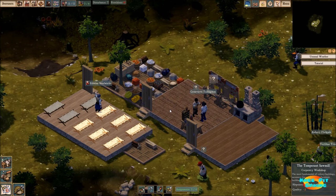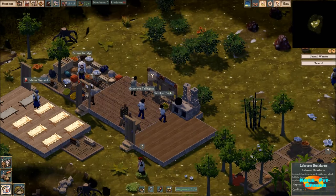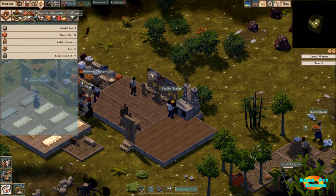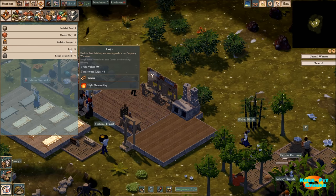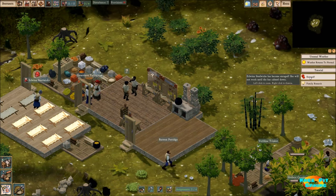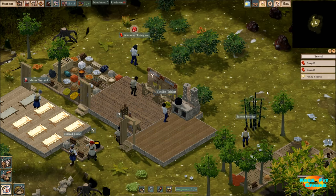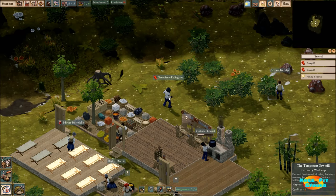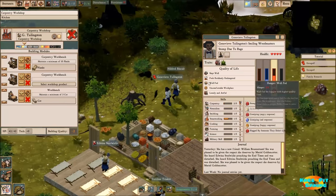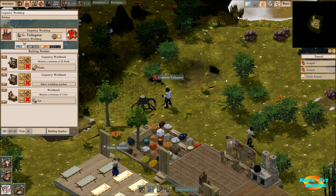Kitchen is up and going. Carpenter is up and going. We've got hopefully plenty of storage space with our stockpiles around. Now we need to work on another building, but first I want to see how we're doing on materials. We've got 77 stone and 46 logs - we're good. It looks like we've got somebody who is enraged. Definitely not good. They are enraged - why? Slept well, but feels recklessly in danger. Okay, that's what we're actually going to take care of next.